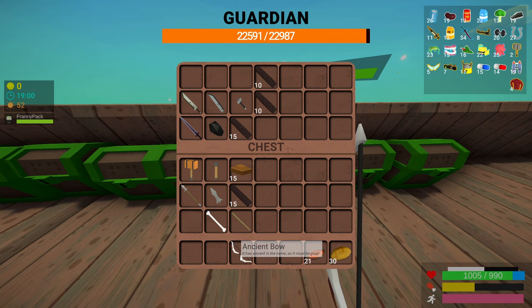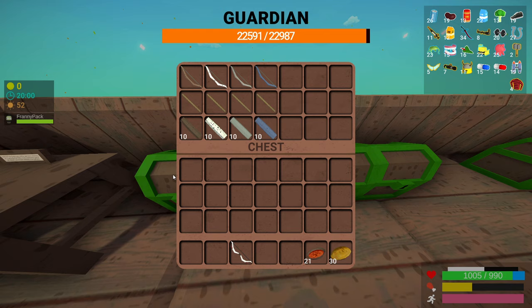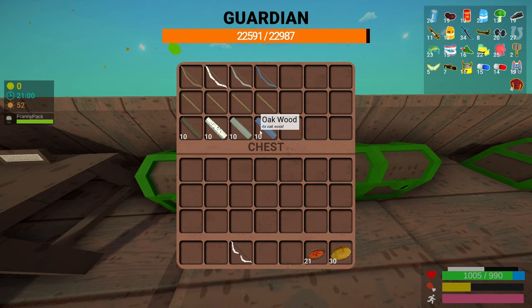Definitely my favorite weapon. Moving on to the regular bows — they're very straightforward. The wood bow needs 10 wood and one rope. For the birch bow you need one rope and 10 birch wood. For the fir bow you need one rope and 10 fir wood. And for the oak bow you need one rope and 10 oak wood.